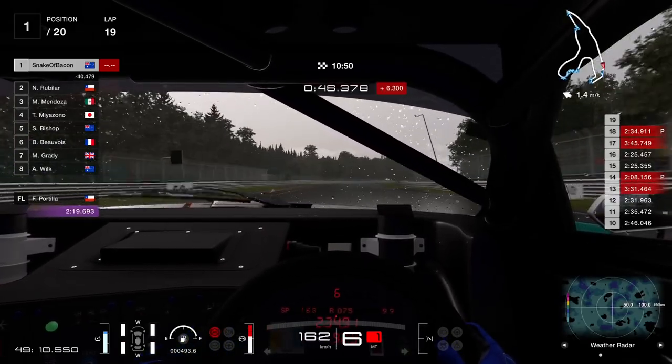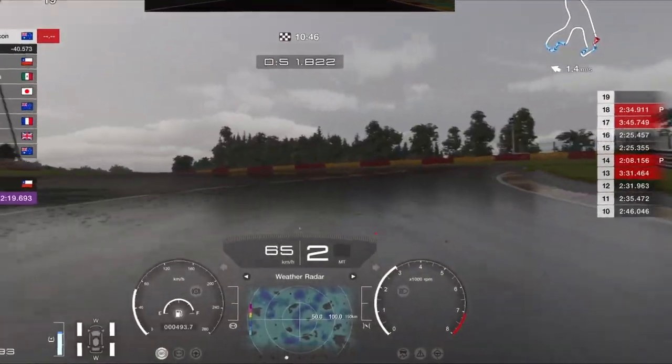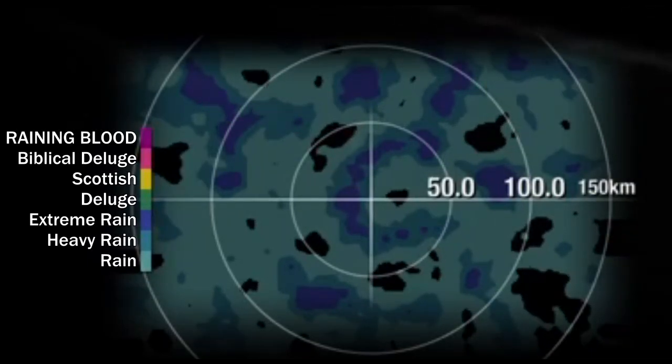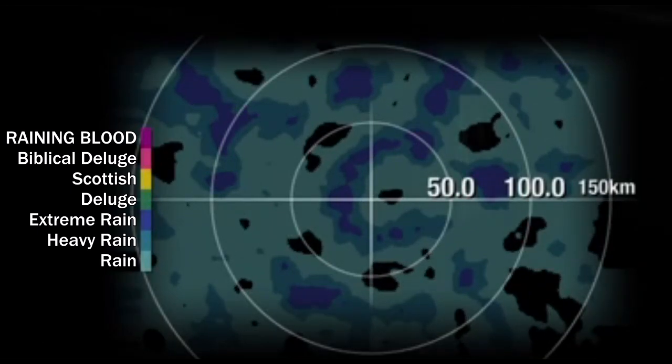That was level three of rain for a moment, now two, now one. What on earth are the other four levels of rain? I've seen tiny patches of green and yellow on the radar for a few seconds in custom race, but I imagine the top two would end the world.